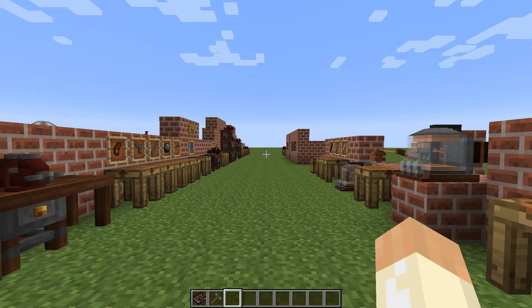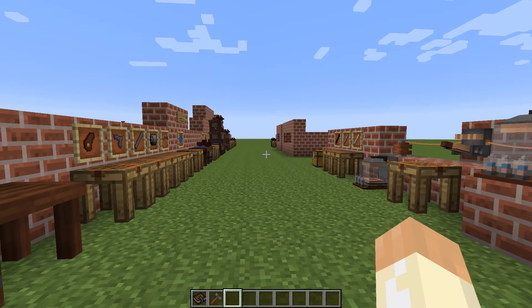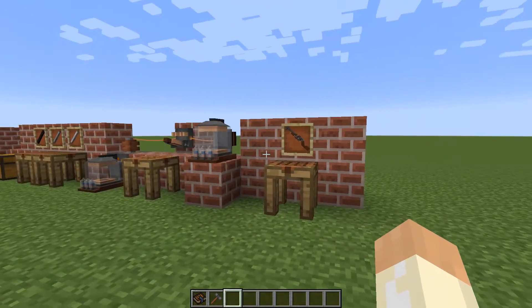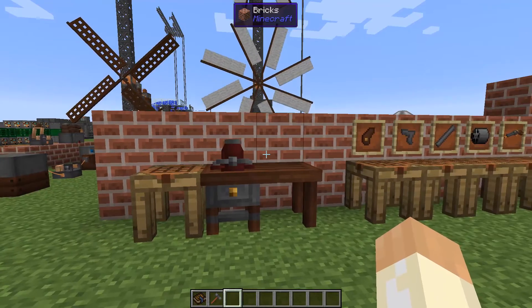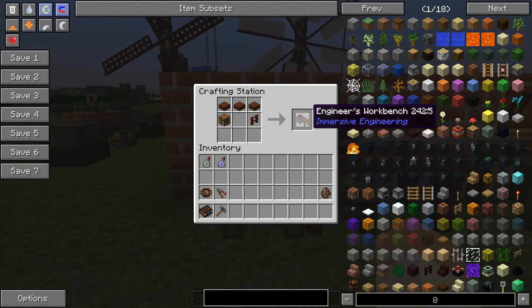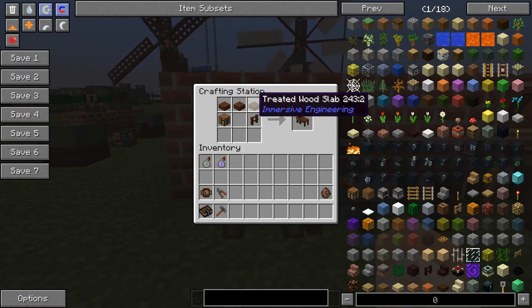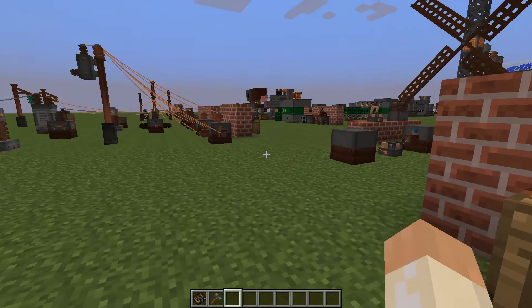Hello guys and welcome to another Immersive Engineering video. Today we're going to talk about weapons — more specifically the revolver and the railgun. We'll start with the revolver and the engineer's workbench, which is required for a lot of these things. It uses treated wood and the crafting table you may have seen before.